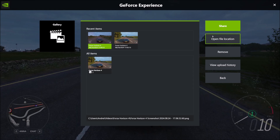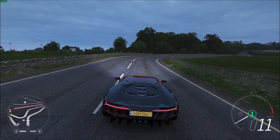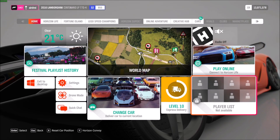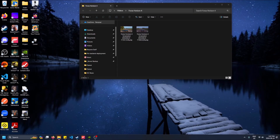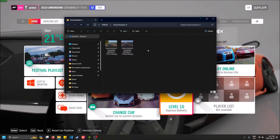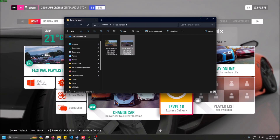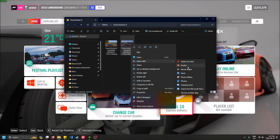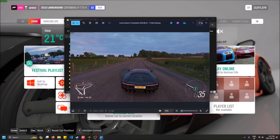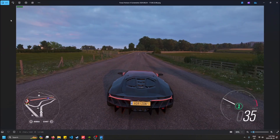If I go to this I can do 'Open File Location,' and now if you just minimize your game for a second you can see it's opened up the file explorer and it actually has the screenshot for you here. I can open it with Photos, and yeah, there's the screenshot we just took — it's even got the FPS in the top corner.